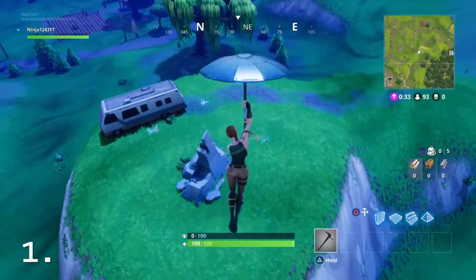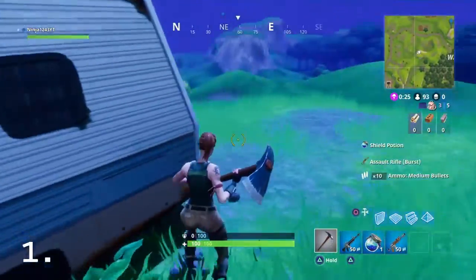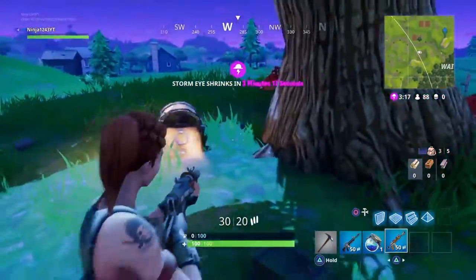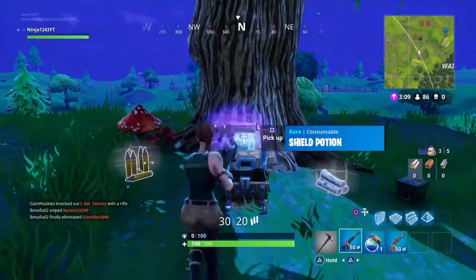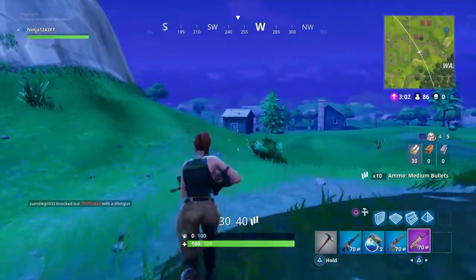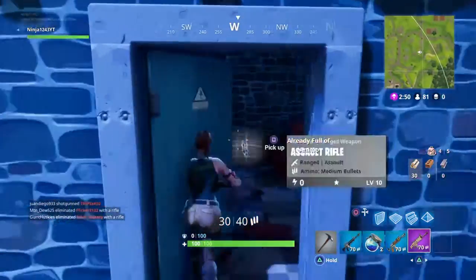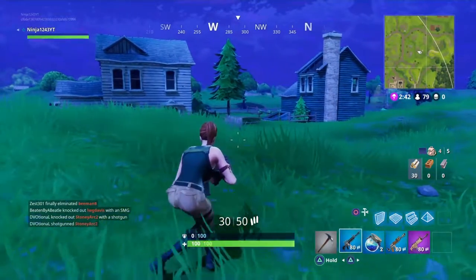As you guys land, you at least get a really good gun. I got really lucky here - I got two blues and a shield potion. This is a very good spot on the map. You can continuously come down here; there's usually one to two chests in these two spots. I got really lucky - it does sometimes spawn on the other side. I got a scar and two blues, though you guys won't usually get this lucky. You continue this chain by coming to this little house and grabbing a gun if you didn't get one from the first spot.